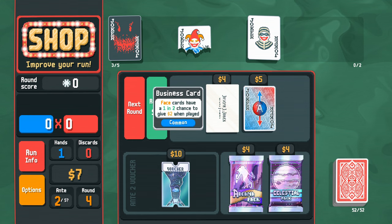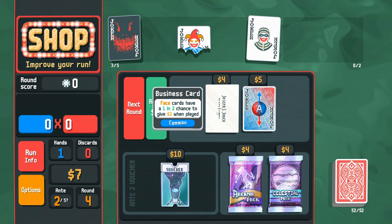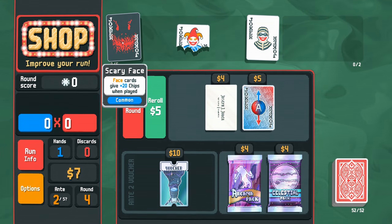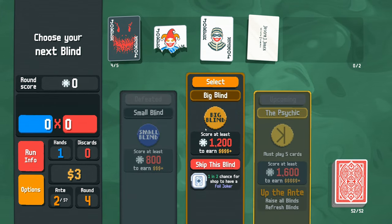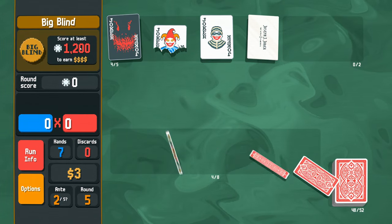A new joker: face cards have a one in two chance to give two dollars when played. We're trying to play face cards for Scary Face anyway, so maybe we can earn extra money. Then into the big blind — 1200 chips needed.